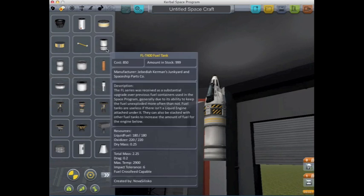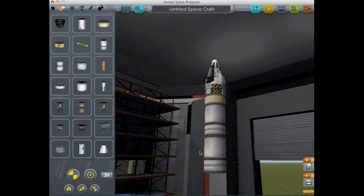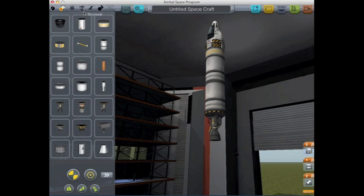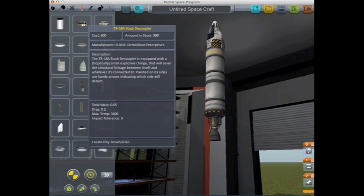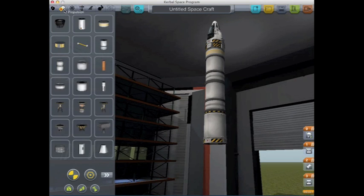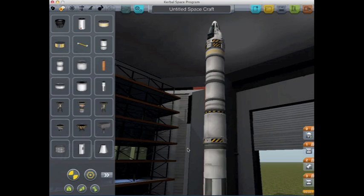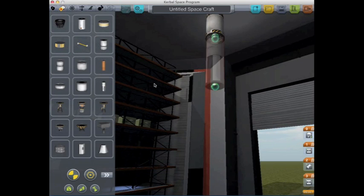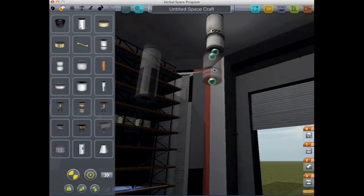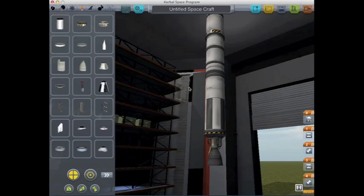For the fuel tank I'll attach two of those. Then comes the small but weak engine and another decoupler. Every rocket needs a second stage, so I add that in with the larger, non-gaming engine.